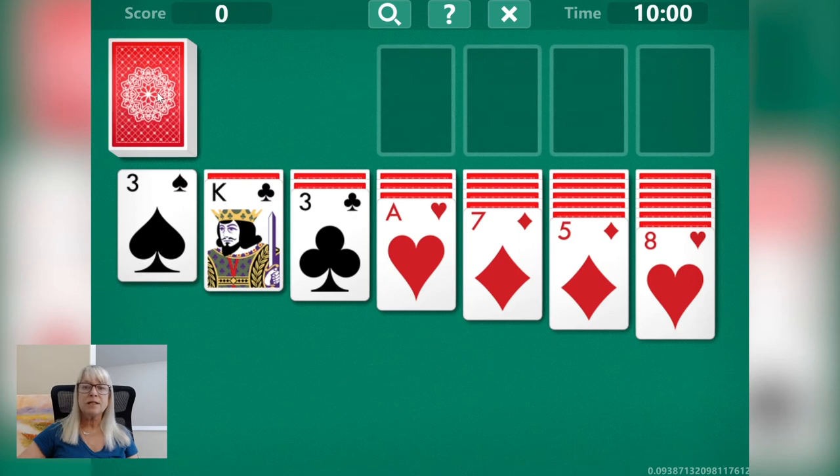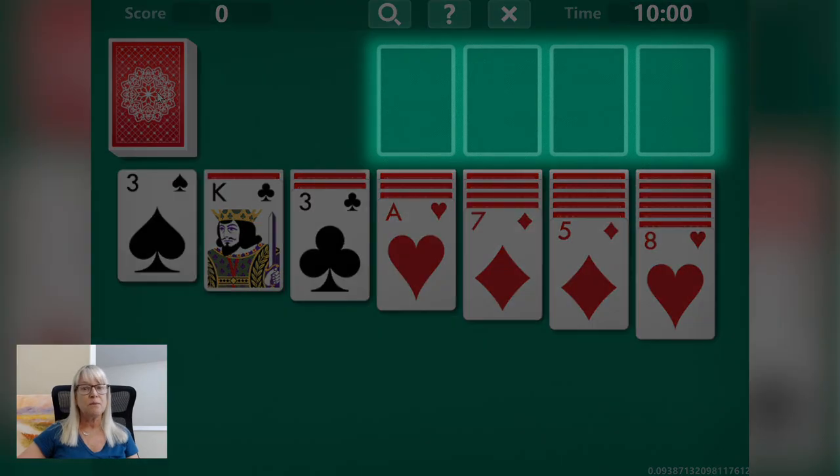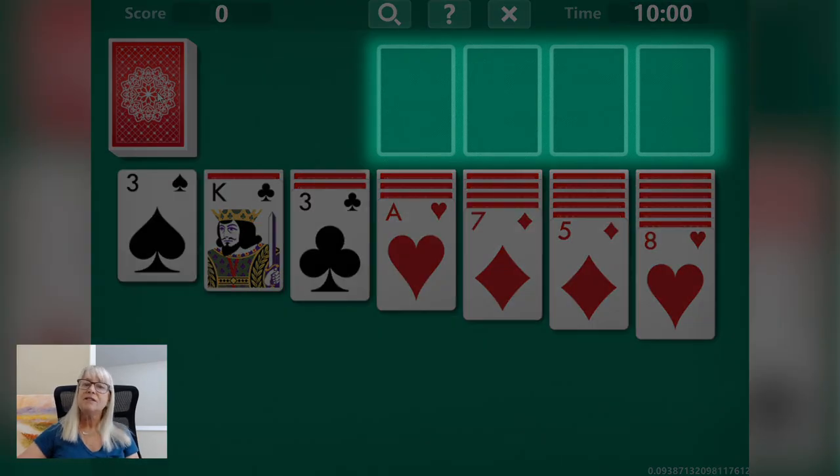The object of the game is to place all of the cards into the foundation piles. There is a foundation pile for each of the four suits — diamonds, clubs, hearts, and spades — and they must be stacked in ascending order from ace to king.